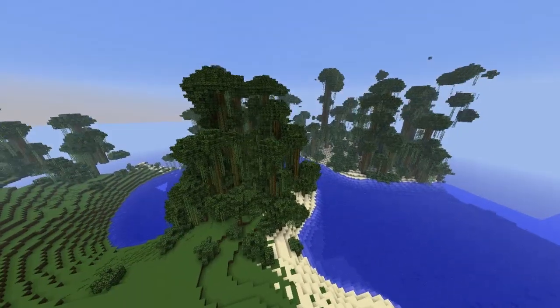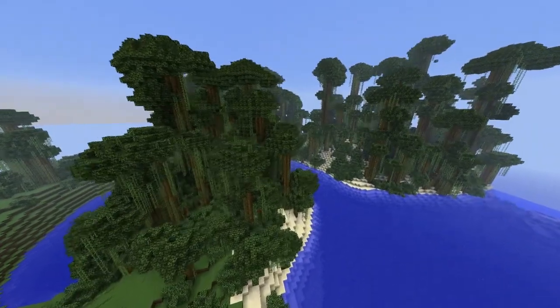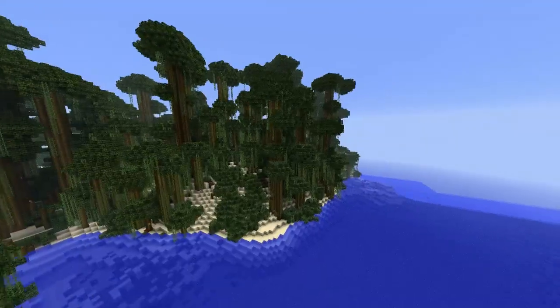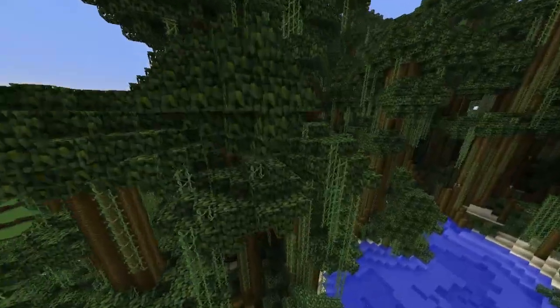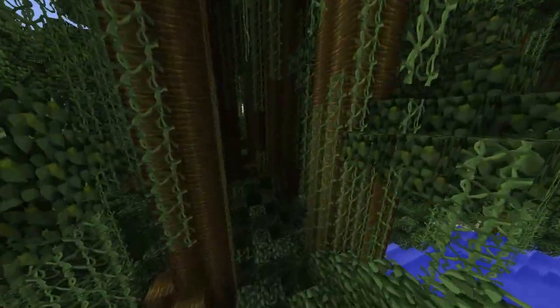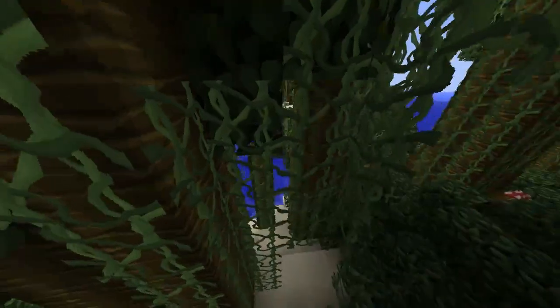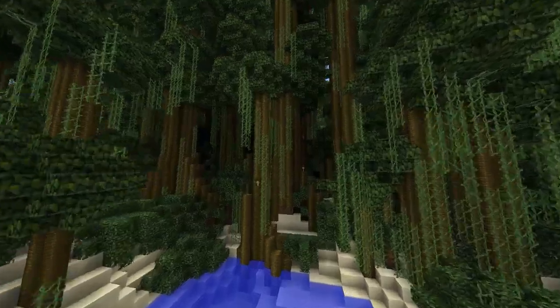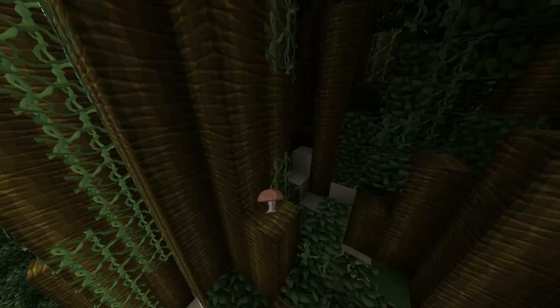Over here, we weren't entirely sure what was there because we've not actually got a member's account to go looking, so just a really dense jungle. At the moment it'll probably change if there's something in-game. We will put it in, because it looks really nice - it's really dark and stuff. It feels dangerous, there's shrooms and stuff, and it looks really nice.